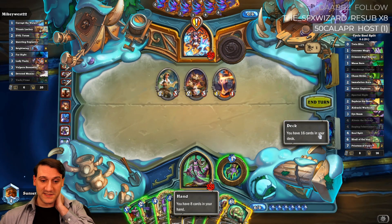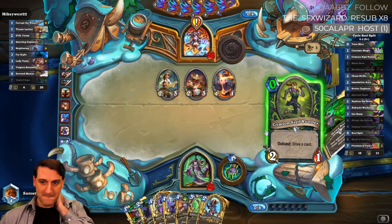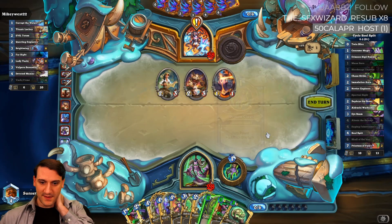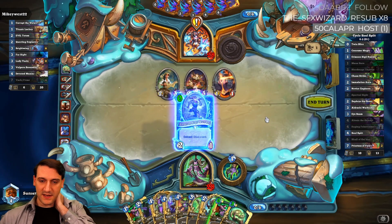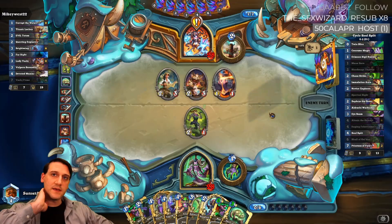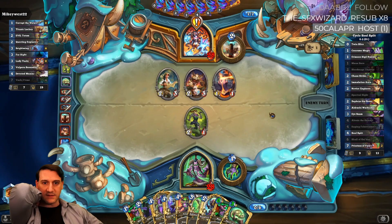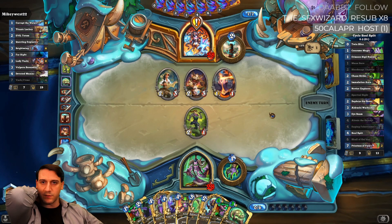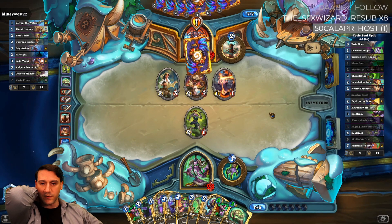We have enough space as long as we can play one of them — and we can. Let's get the minion out there. He's not going to Galakrond for one — he wants to get at least four 4/4s or eight 8/8s. So we can use Mana Burn when we think he's about to play Galakrond; wait for him to do one more Invoke before blowing the trigger on that.